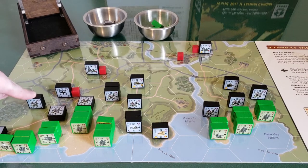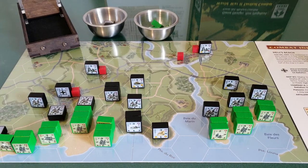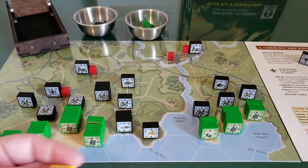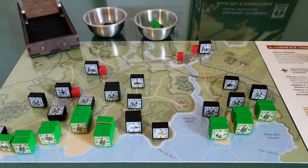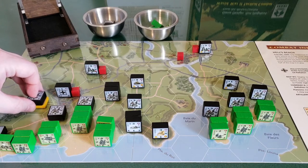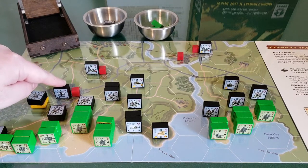This German squad is going to dig in — dig a foxhole as a special move. He uses his action to place a foxhole marker there, which gives him D2 defense in that hex — the same as if he was in a forest or a town. He's face up in the foxhole. That was the three units for that headquarters. The headquarters also gets to do an action, but he can't really do anything right now, so he's just going to sit tight.